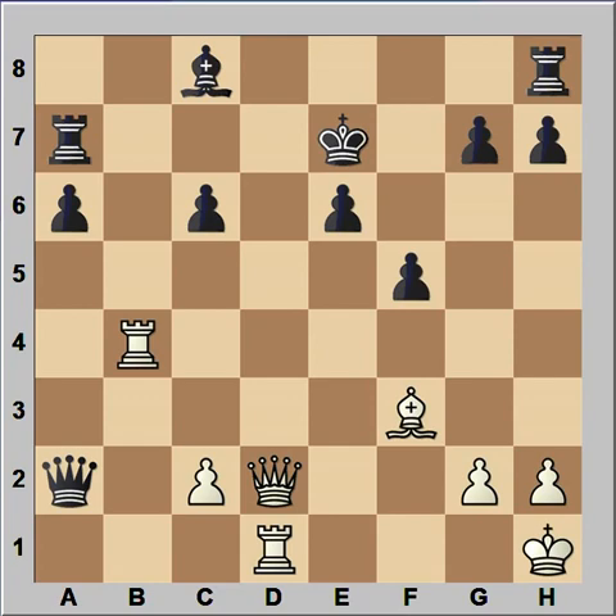If you wish, you can pause this video and try to find the winning move that white played in this position. Ready? White played queen to d4, forking the rook and pawn on g7, and black resigned. Black is losing in all variations.